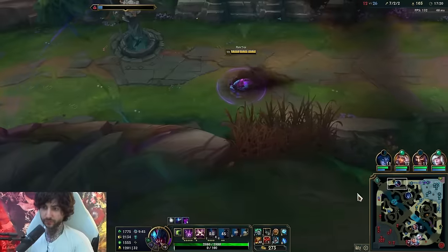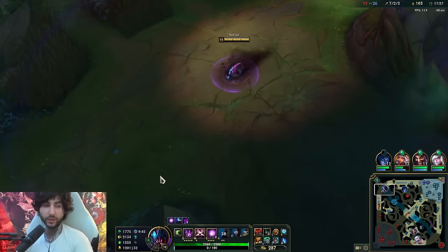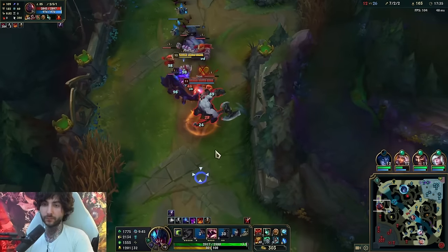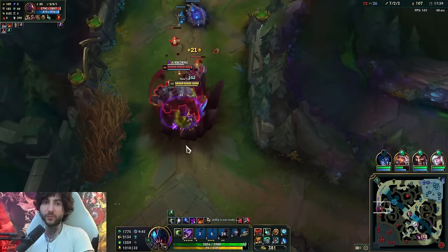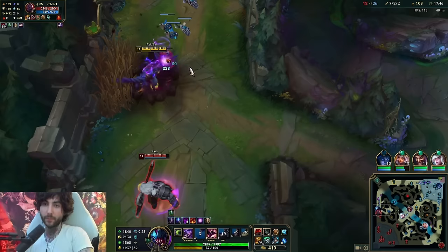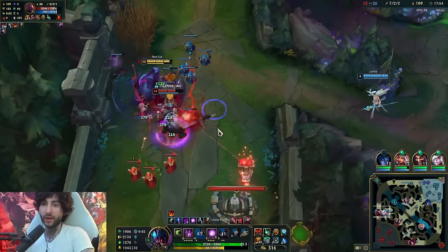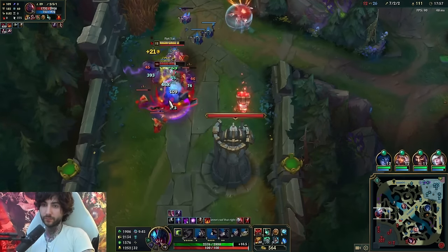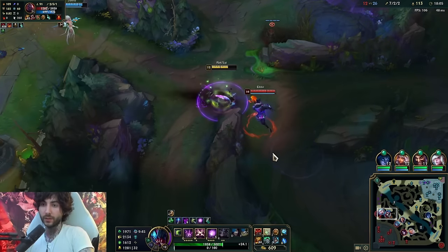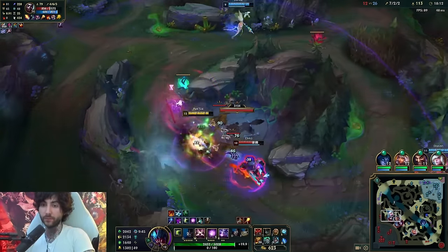We're just split pushing - we're literally going to split push and win the game. It's unbeatable. Once we get Titanic we're never going to lose. He has Bramble now but look how much I'm healing - I'm full health. I don't even necessarily have to attack him if I don't want to. If you're against a top split pusher like Scion who you really can't easily get the tower against, it's fine - just go kill the jungler. He's much squishier and easier to kill.